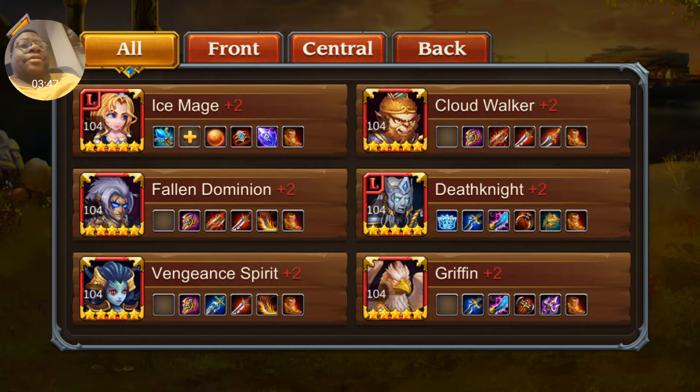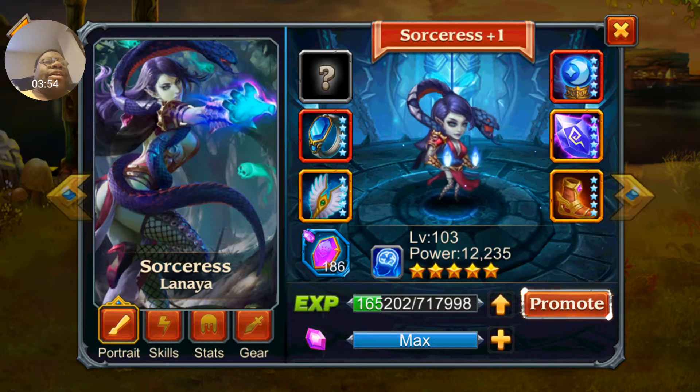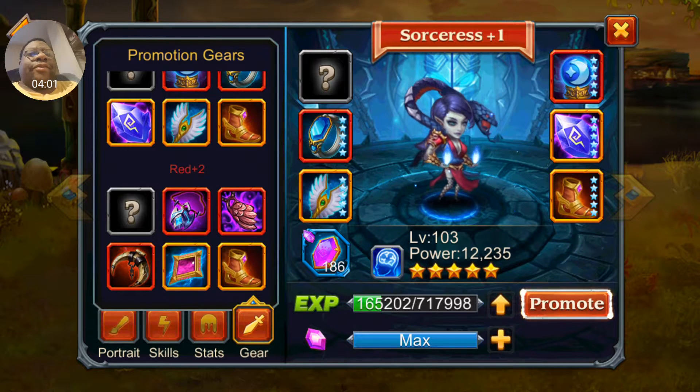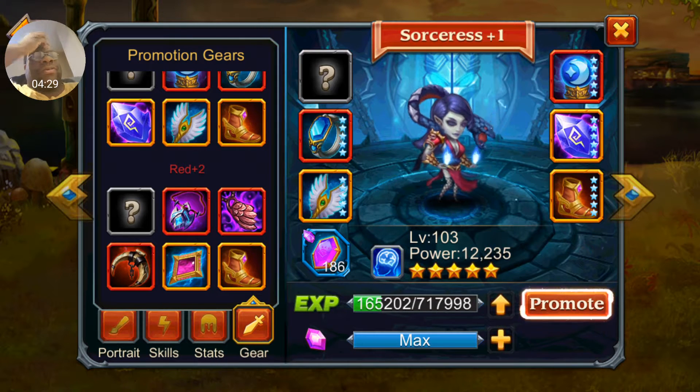There are some heroes that cannot be fully equipped at 104. For example, Sorceress — I'm leaving her at red plus one because if you look at her red plus two items, the very first item says 'require hero level 105.' That means I won't be able to get her fully equipped when she's at red plus two. So I've decided to hold off on Sorceress until I reach level 105 and instead focus on those who can be maxed at 104.